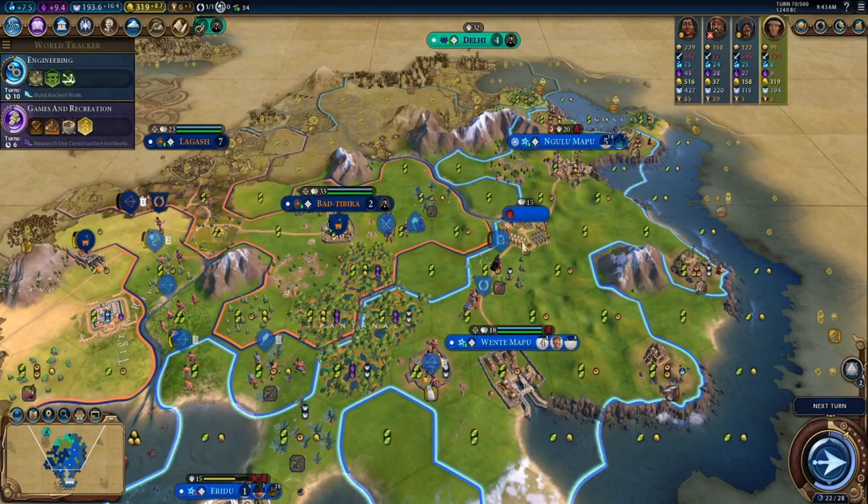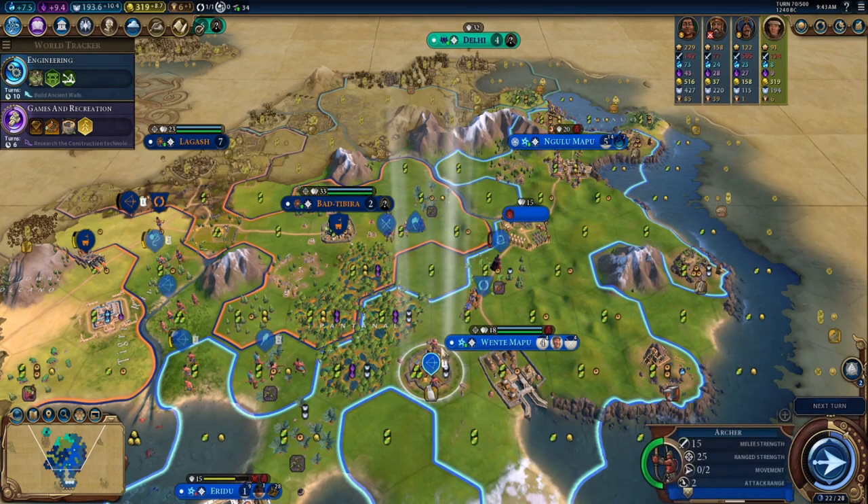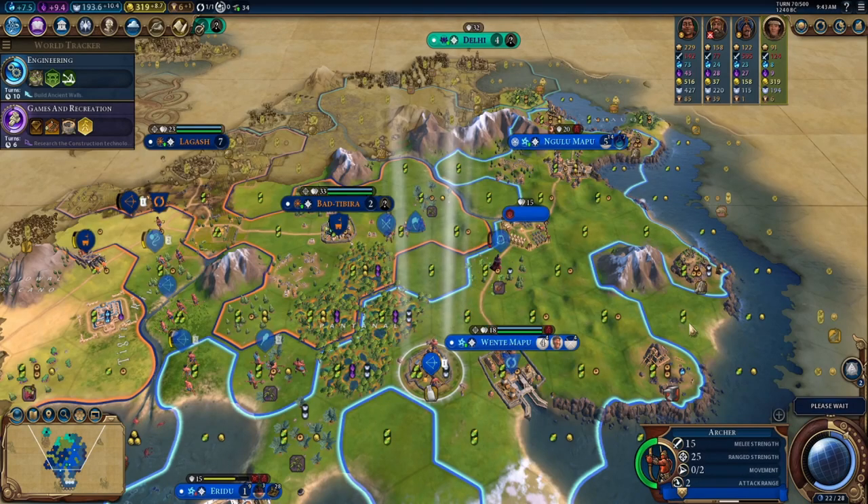There's zero reason for that settler to be one tile to the east of that city. I have no idea why they have it there. I guess I can't presume what they see in their fog of war since they don't have any units out there, but I don't really see where they think they would be going with that settler. So — free settler for me. Hooray.